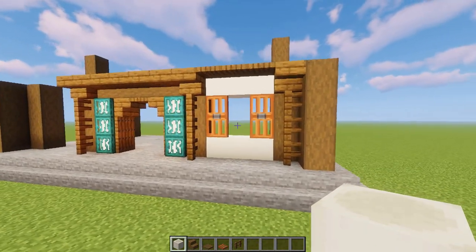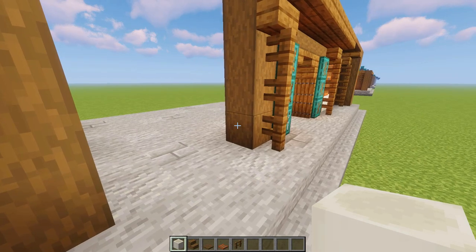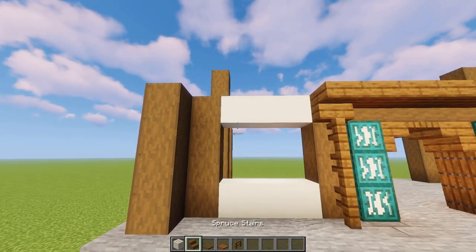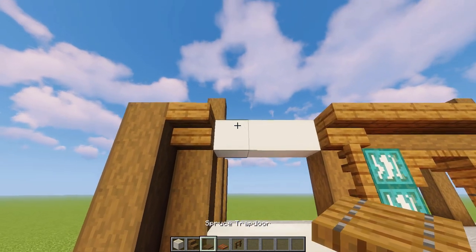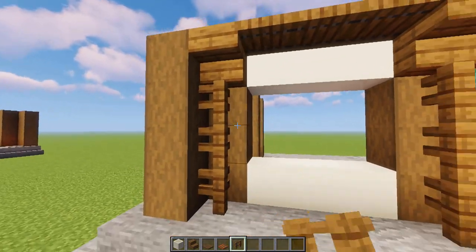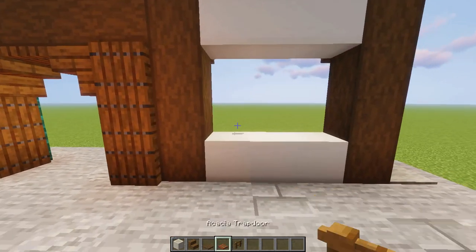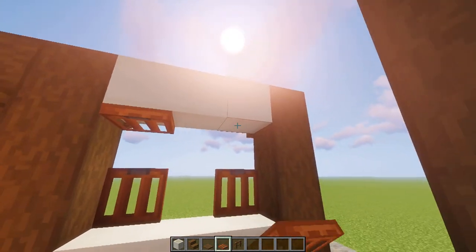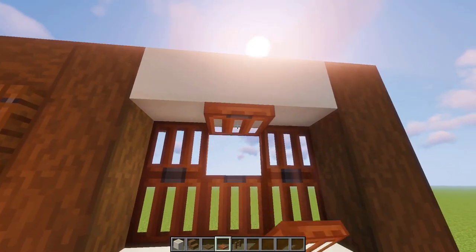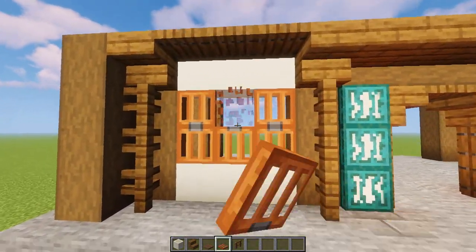Now the windows on each side of the door — they're exactly the same on both sides. Grab bone blocks and place three lying on their side, then another three at the top of the log. Then place spruce stairs upside down, three spruce trapdoors along there, and optionally three fences — you can leave those out if you prefer. On the inside of the window, put two acacia trapdoors and flick them up, and two more at the top. If you have villagers and there are mobs outside, you can add a third window for safety, though it looks better with two.